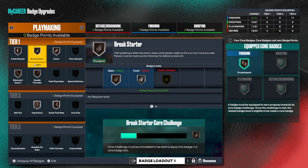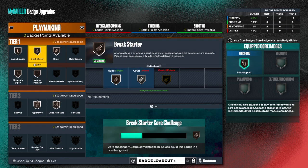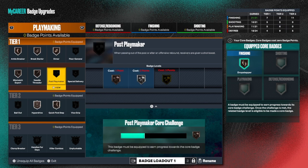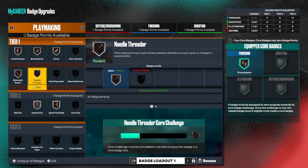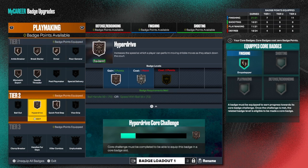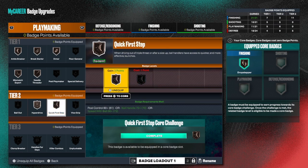These core badges are very important - you don't get a lot of badges this year so you need these badges to fill your build out. For playmaking I have anchor breaker - not even far because I don't dribble a lot. Break starter I do a lot - you get rebounds and kick the ball up. Dimer is for all the point guards out there - if you get a lot of assists, try to core that badge. Post playmaker, needle threader for playmakers if you pass a lot, mix-match expert, hyperdrive - I use that a lot - and quick first step.